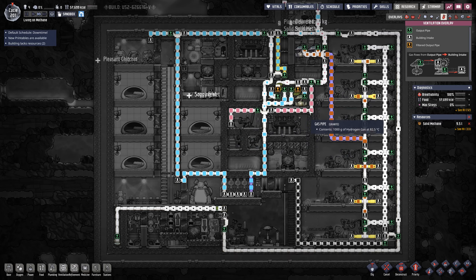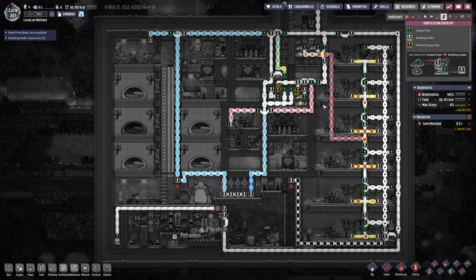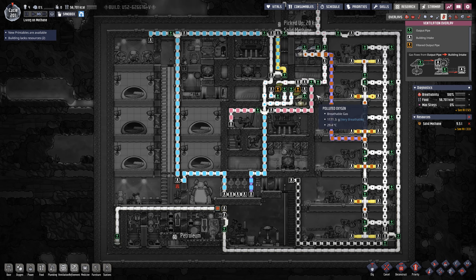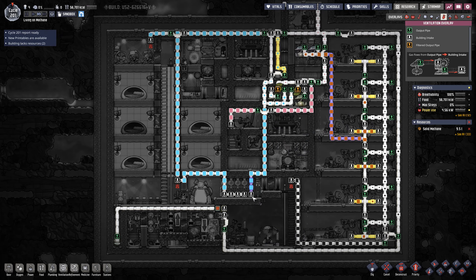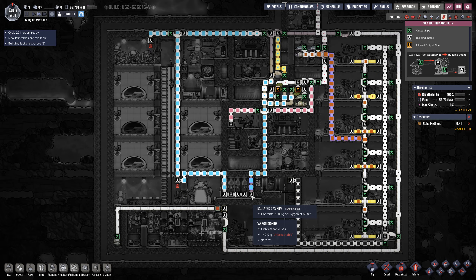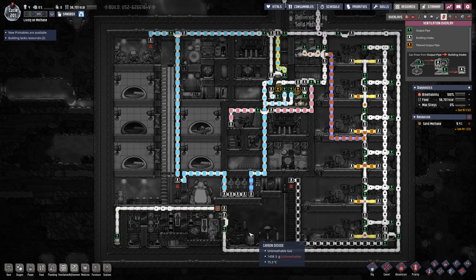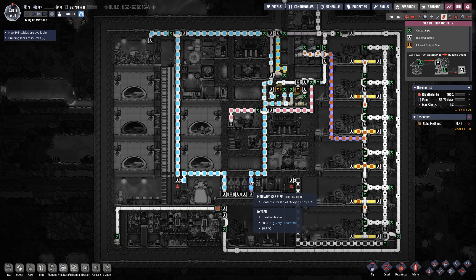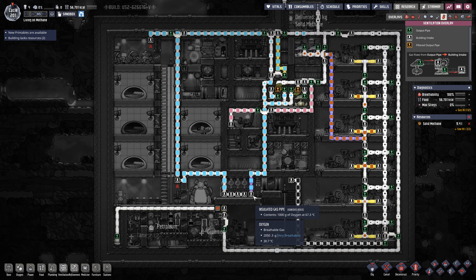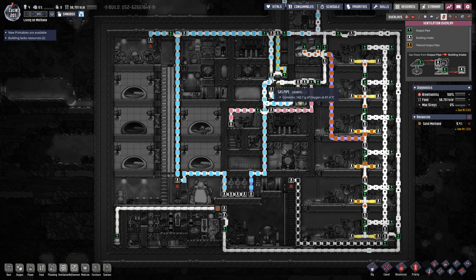Hydrogen goes down here — there are a lot of bridges here for prioritization, making sure there are no backflows. Hydrogen goes down here and oxygen goes here. There are two directions for the oxygen: it first goes down to feed the first atmosuit, because I want that up and running as fast as possible so duplicants can get down and start ranching.